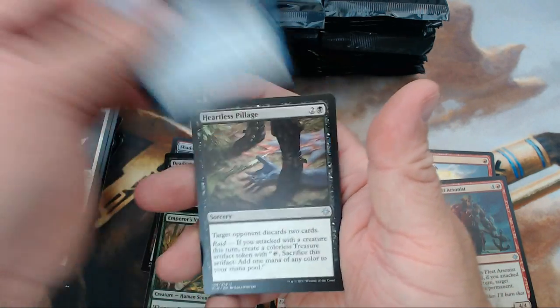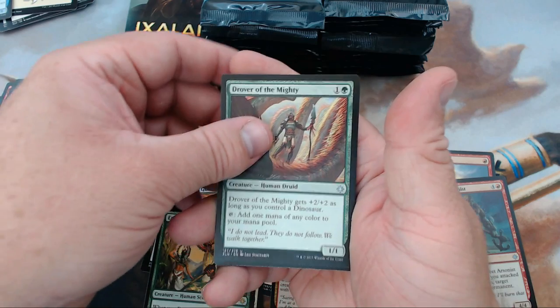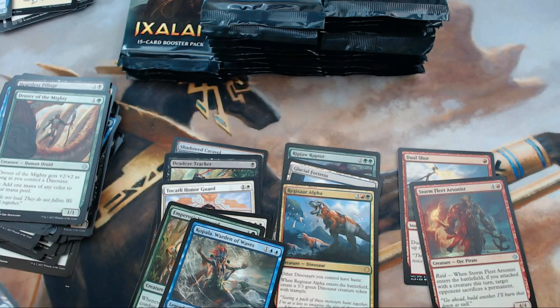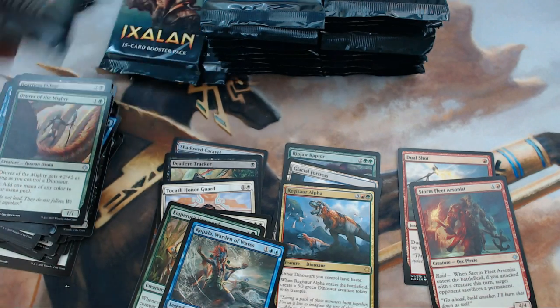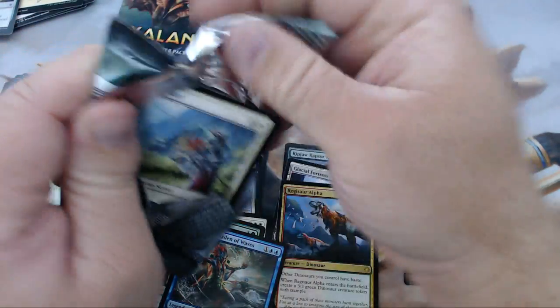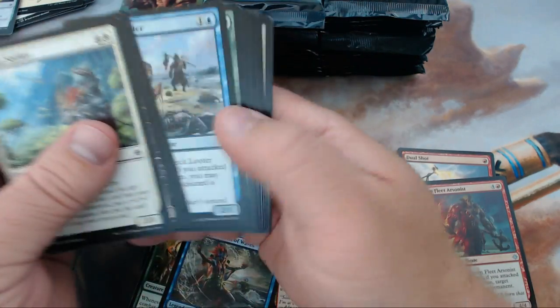We have Navigator of Ruin, Heartless Pillage, Drover of the Mighty, and our rare is Kopala, Warden of Waves. I don't think that card's worth anything but I could be wrong. It's a merfolk though, so I kind of like it — I got a soft spot for merfolk. It's the oldest deck I own.